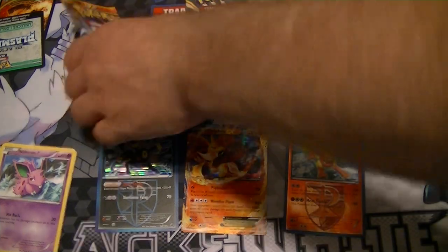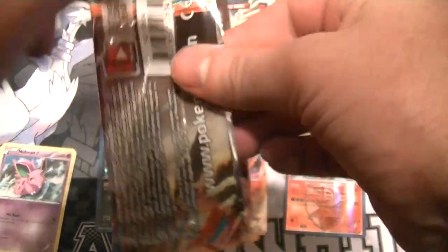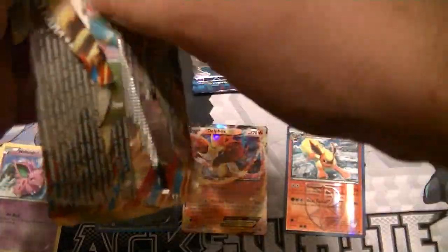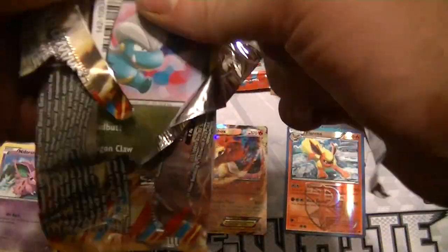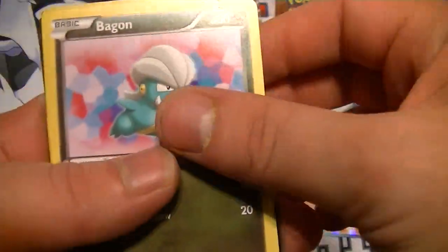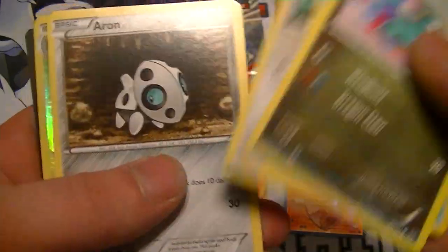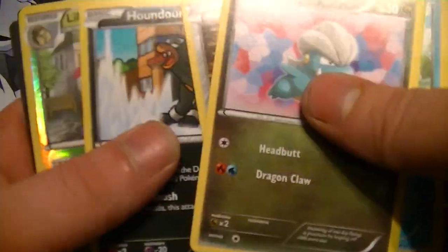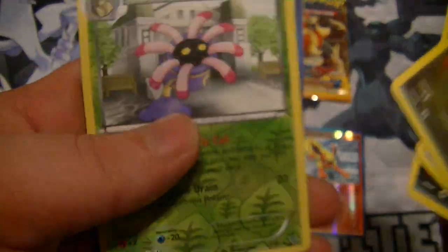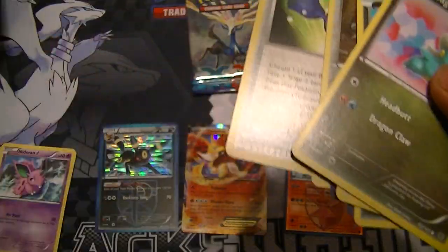Grabbing the other Plasma Blast pack. Kind of wish they just came with X and Y boosters, but whatever — you never know, I might pull something. Bagon! I like it. Squirtle, Teddiursa, Aeron, Houndour. Reverse Ralts, which is cool. Rare is a Masquerain. Relicanth, Laran, and Lavecandy.